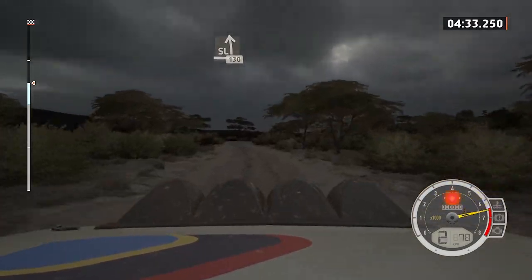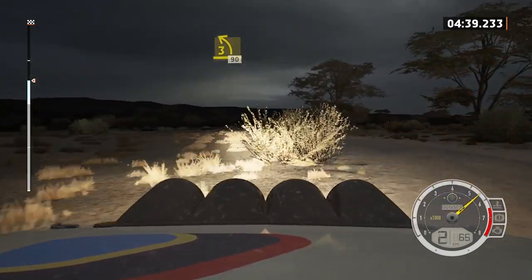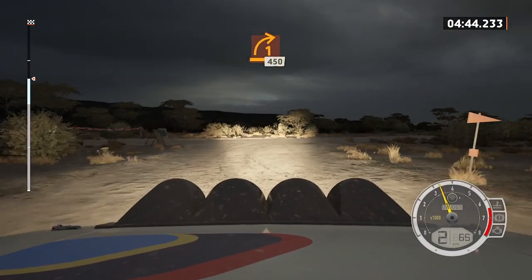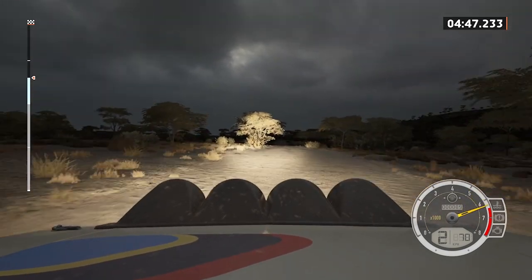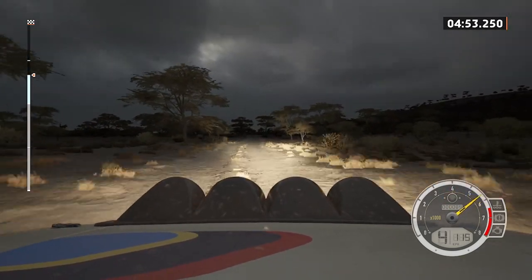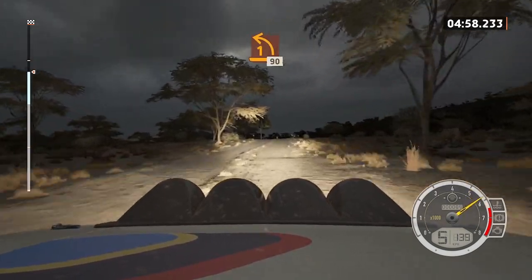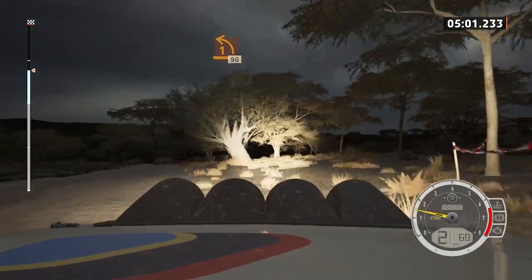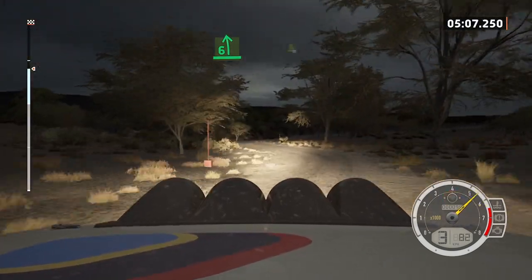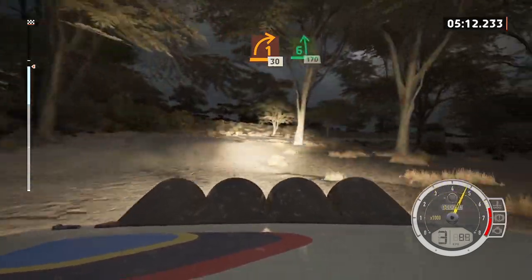Three left, tightens, 90. Turn, one right, short, 450. Turn, one left for crest, and push, 90. Six left, and four right short, 40. One right short, 30, 60. Six left, 170.